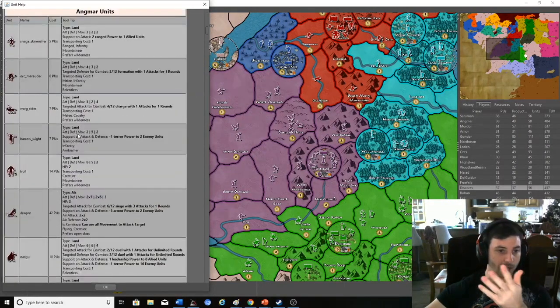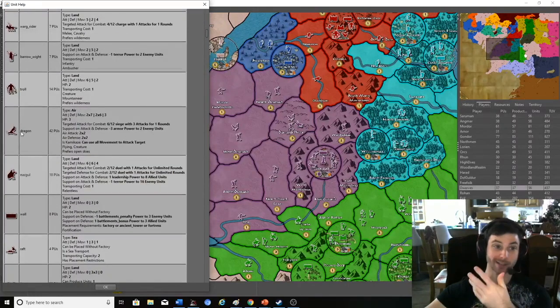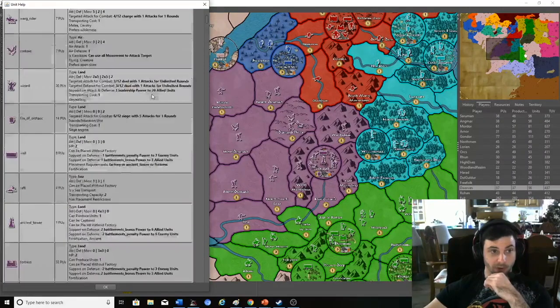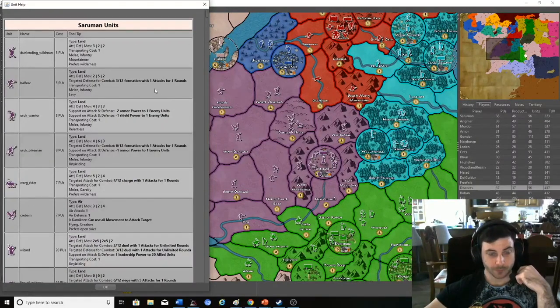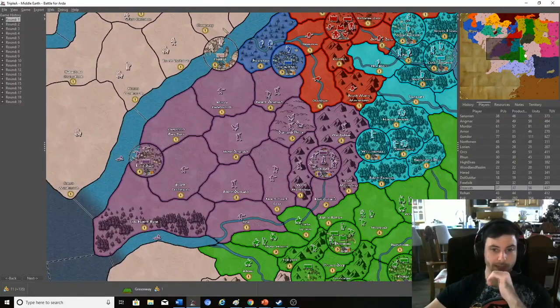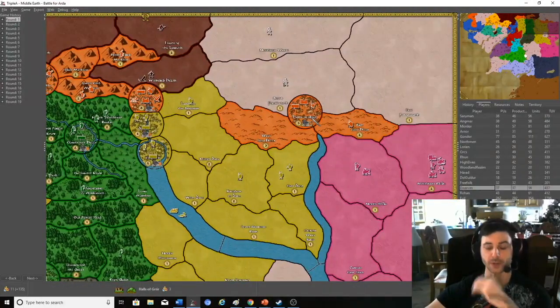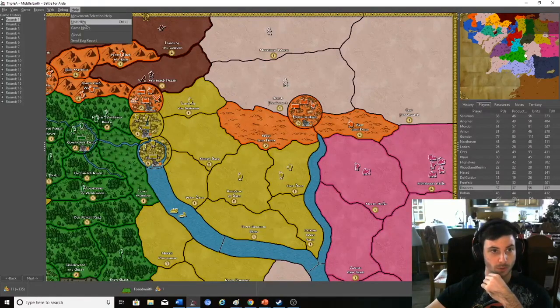Looking at Angmar, they have dragons. Dragons have three HP — so if you've played Axes and Allies you're already thinking 'oh my god, you have to kill this thing three times.' They have all sorts of bonuses; it's an extremely expensive unit you have to use sparingly. You get two of them at the beginning, but honestly it doesn't make up for the fact that Angmar is very weak — it's very hard to survive as Angmar.